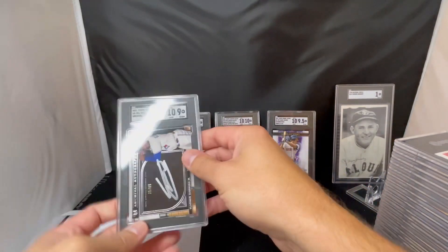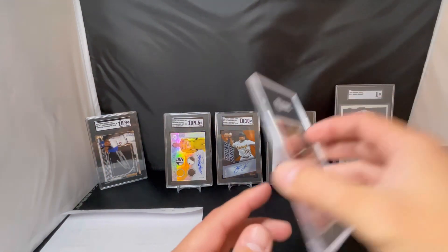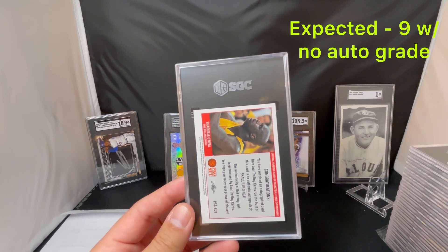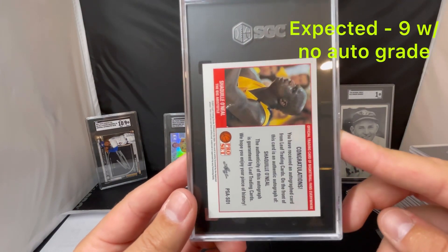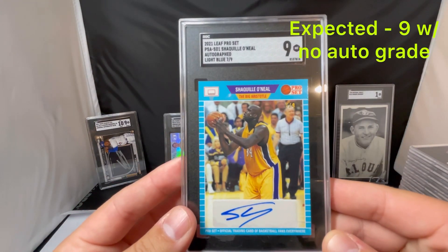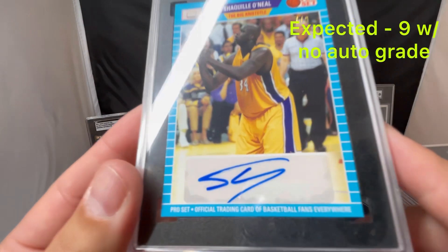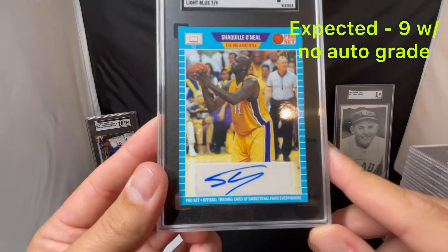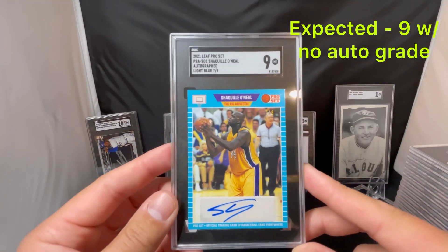Next is a short-printed Shaq — this is out of Leaf. I had this one as a straight 9, no auto grade. It's a short print — I think it's to 7 or to 9. Pro Set, light blue, 7 out of 9. And I nailed that one — just a straight 9, no auto grade. The auto is kind of streaky and also coming off the sticker there — it's a sticker auto. So we'll take the 9. That's what I expected. A Shaq short print to 9, don't see these very often.